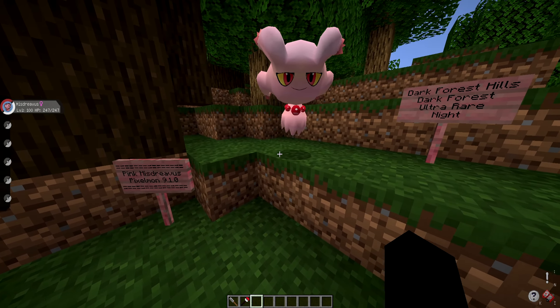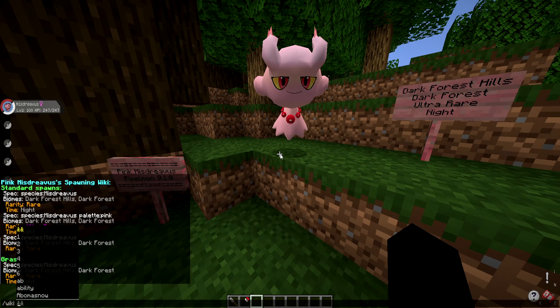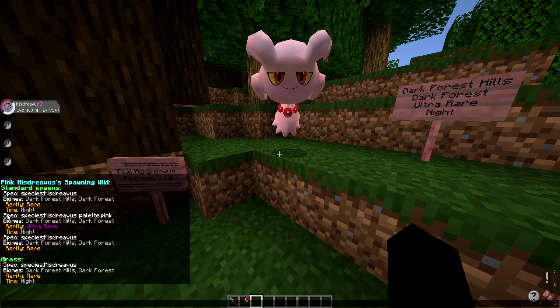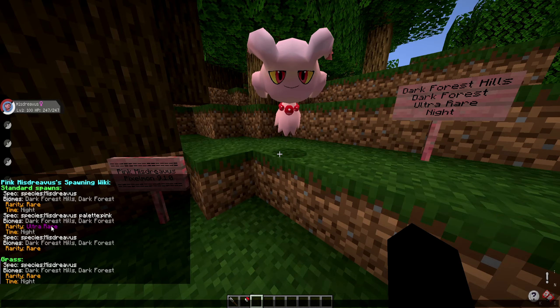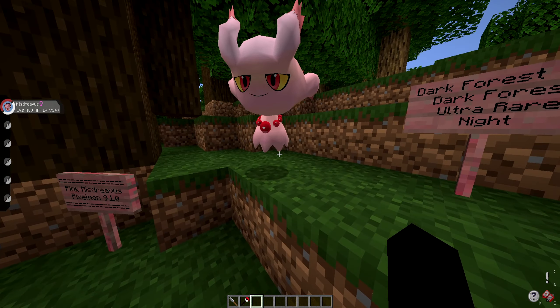That is where you are going to encounter this Pokemon. If you want to see the official wiki page in-game, you can do /wiki Misdreavus. Then under that, click forms and palettes, then wiki, then spawning. You're going to see where it says ultra rare — spec species Misdreavus palette pink. That's the information you want right there, and it's the exact same information I just gave you. That's how you get the Pink Misdreavus.